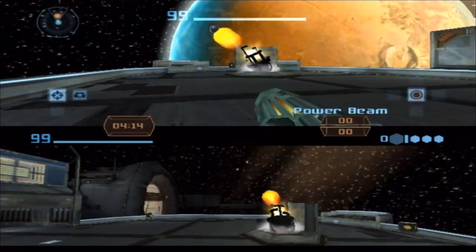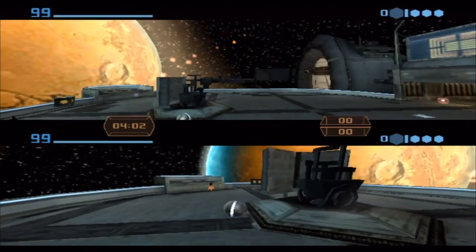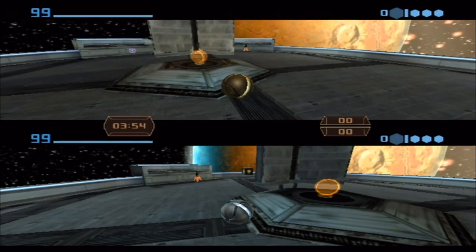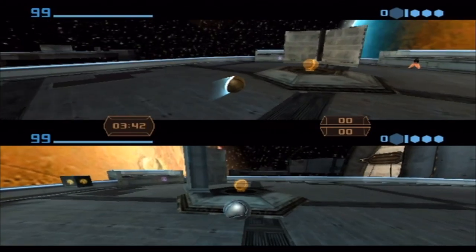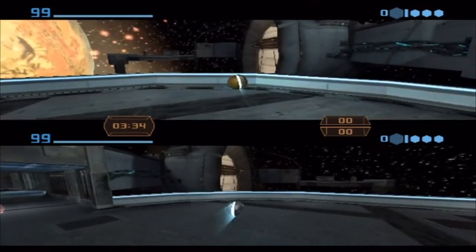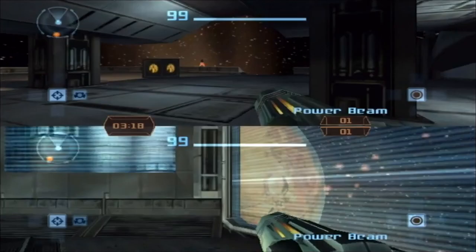We should show off that thing where if you go into the kinetic orb cannon at the same time as each other, you kill each other. Let me count down — 3, 2, 1, go. Oh, we barely missed each other. Let's try again. 3, 2, 1, go — there we go! If you both go inside there at the same time, you kill each other pretty much instantly.